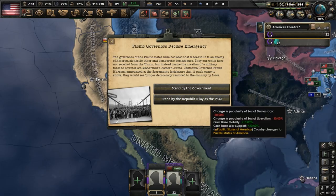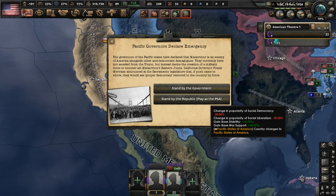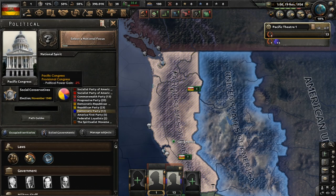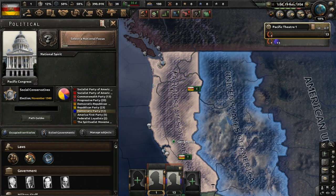This is what we've been waiting for. The Pacific governors declare emergency — they really don't like MacArthur because he goes against the democratic process. Let's stand by the Republic again, but this time it will switch us to the Pacific States of America and we'll play as them. The PSA begins led not by one clear leader, but by the Pacific Congress, which has the negative trait provisional Congress, and the starting ruling party ideology is social conservative.